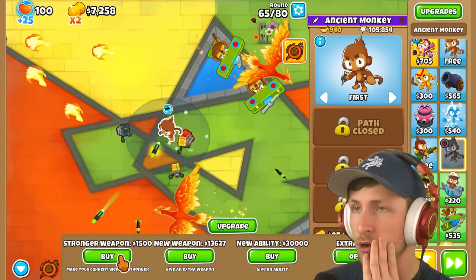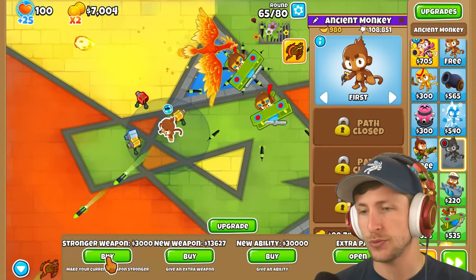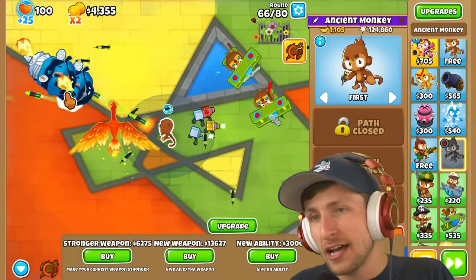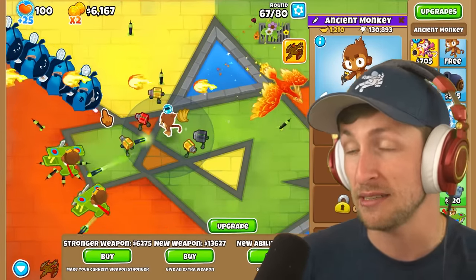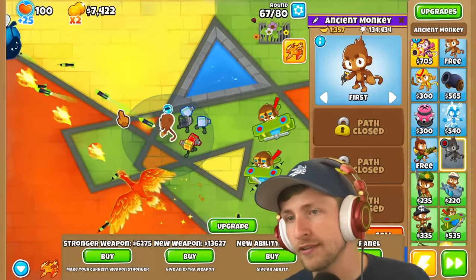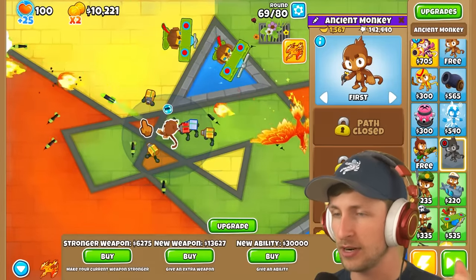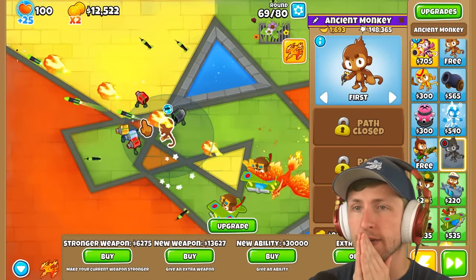I guess it's time we got some stronger weapons. Damage boost — yeah, I'll probably want to get this one because it also gives us a pierce boost. Two pierce boosts. More pierce is always very welcome, and more damage. We have a little bit of a setup now — we can pop balloons. I'm still really worried about mainly DDTs. I don't see there being any reasonable way for me to deal with DDTs. I think if we can get one tower to build off of — right now it's Hydra Rocket Pods, and that's great, but that's not gonna carry me to the end of the game.